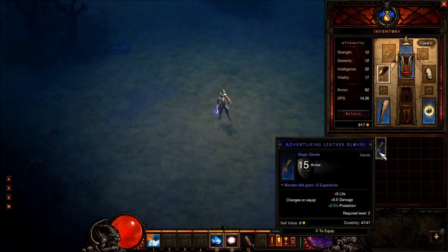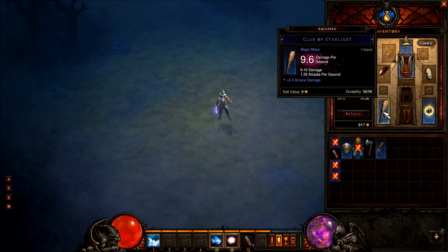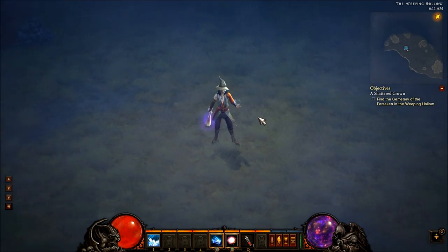They've added a bunch of new item types even earlier in the game. I'm at level 5, about 15 minutes in, and I already see there's a Starlight — it adds arcane damage and has a nice little glow to it.